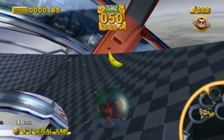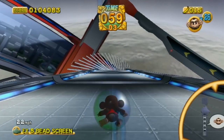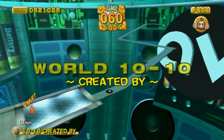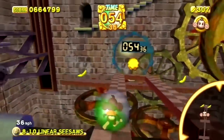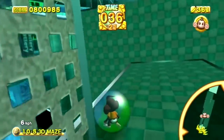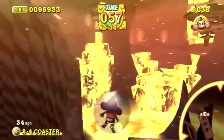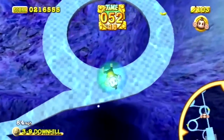Back in the GameCube days, Super Monkey Ball 1 and 2 were essential to anyone's collection. They took the concept of guiding a ball to its destination in a labyrinth and manifested themselves into explosions of creative brilliance. Amusement Vision used their high-speed game engine to create levels that were all abstract anomalies of design. Each level was a fresh challenge, and almost no two levels looked alike.